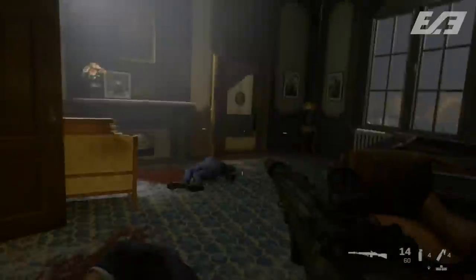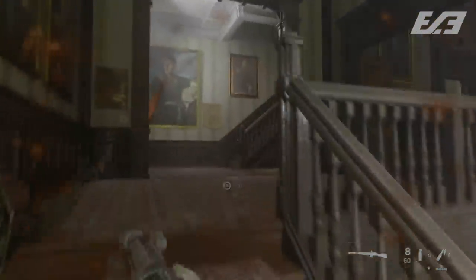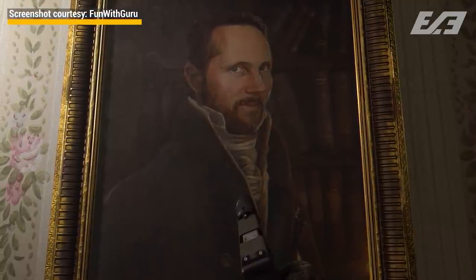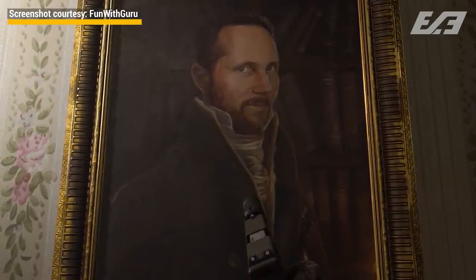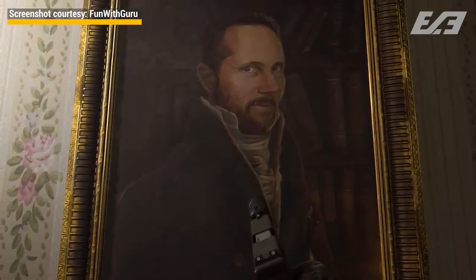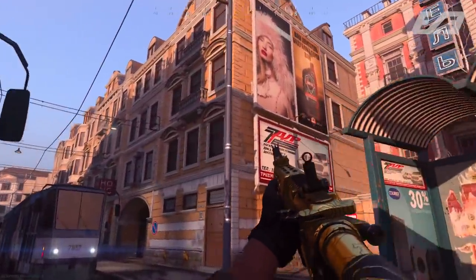Next up, in the mission Going Dark, your objective is to find Hadir within Barkov's estate. When you get into the main building, the hallways feature paintings of historical figures and portraits. One in particular looks familiar if you've seen any behind-the-scenes marketing: it's Taylor Kurosaki, the Studio Narrative Director at Infinity Ward, the one in charge of writing the entire campaign. It's not uncommon for developers to put little bits of themselves into games in some minor aspect.